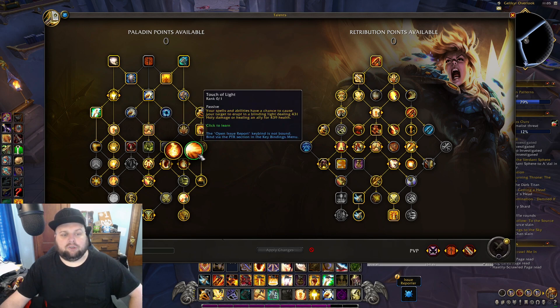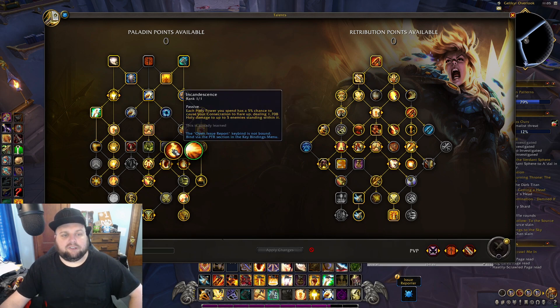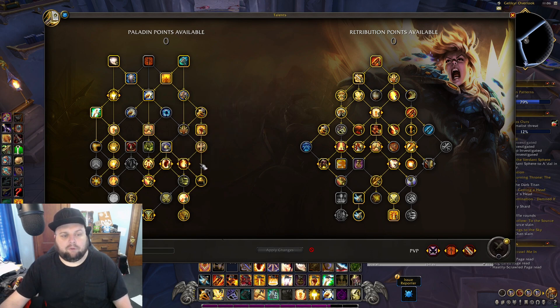This node is just as bad or worse than Exorcism as far as tuning goes. If you're going to have a talent that does damage, it has to actually do some damage. If they're going to push a consecration build, Incandescence should become really good in that build — and to push the consecration build they need abilities like Exorcism and Incandescence to do a good amount of damage.